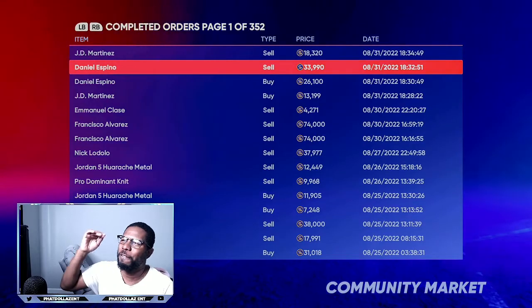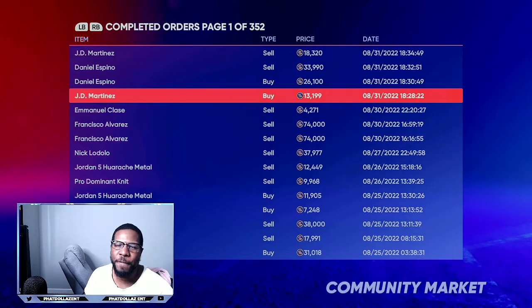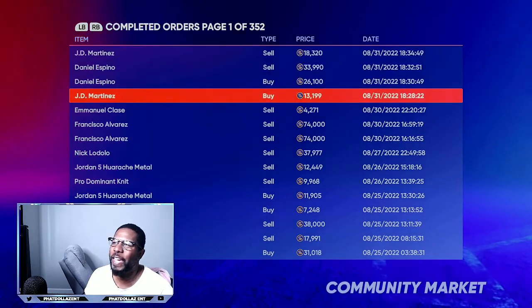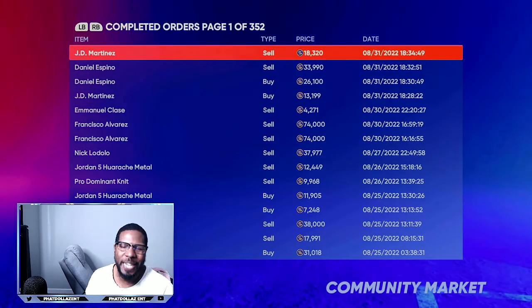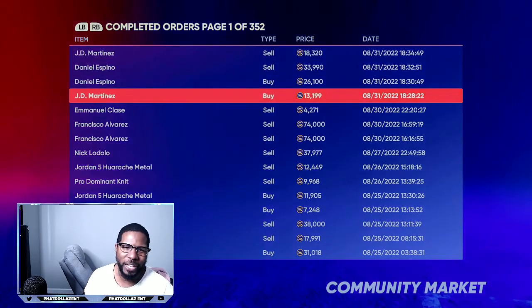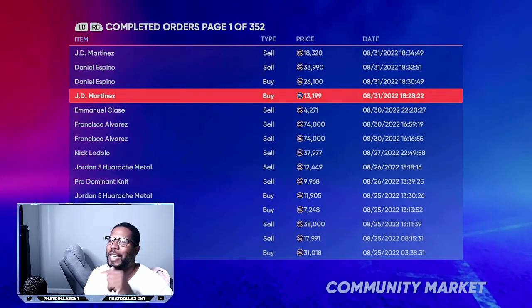If you go back and forth between five of these and five of the JD Martinez's, in about 10 to 15 minutes that would be a super fast 50,000 stubs. You can put the order in for five of each or seven of each, then go play the Extreme or the Conquest — anything like that.